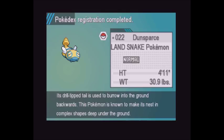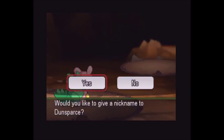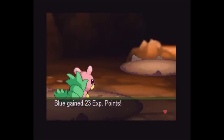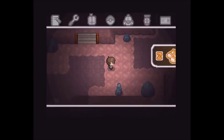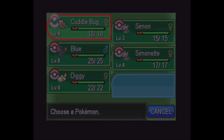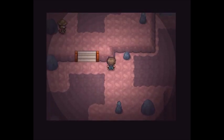Dunsparse the Last Snake Pokemon - its drill tip tail is used to burrow into the ground backwards. This Pokemon is known to make its nest in complex shapes deep underground. Would you like to give a nickname to Dunsparse? What about Digger - actually, Diggy! Yes, Diggy. Blue gained 23 experience points and Cuddlebug also gained 23 experience points. Let's switch back pokemon - hey Diggy! Let's escape the cave.